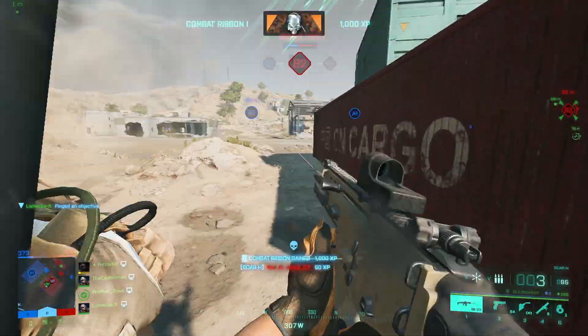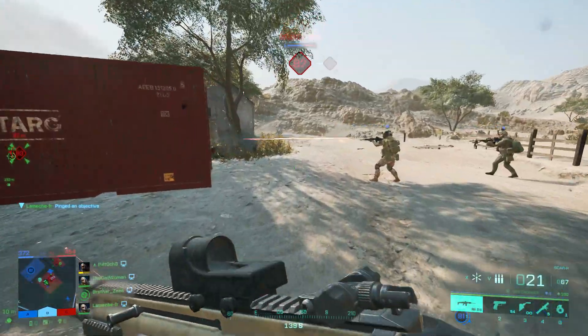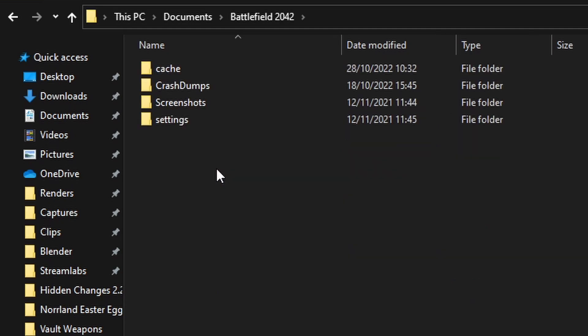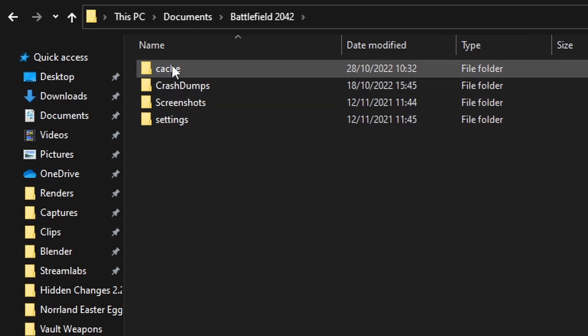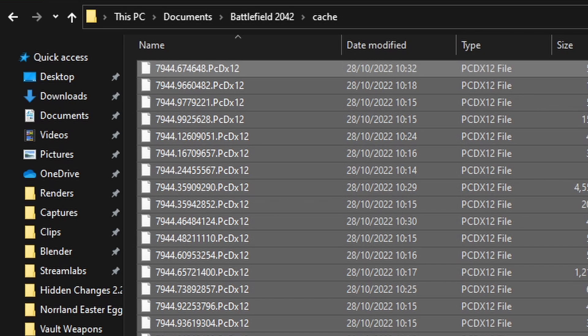Another thing you can try in addition to this is to clear the cache folder of the game, which usually helps with freezes or stutters. You can find the cache on your PC at Documents, then Battlefield 2042, and then choose the cache folder. Select all files with Ctrl+A — it can be quite a lot — and then delete them.